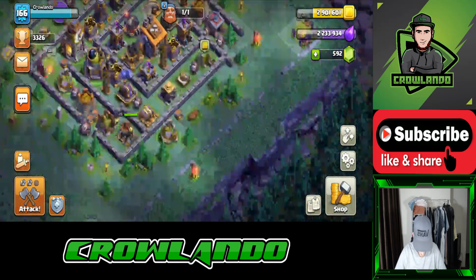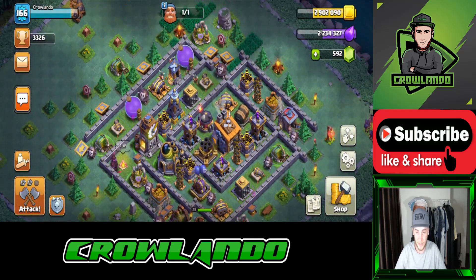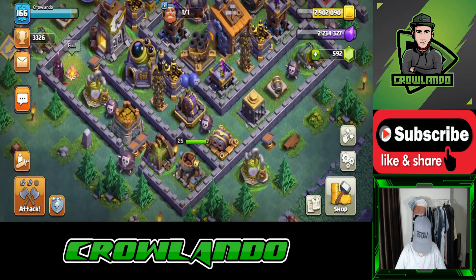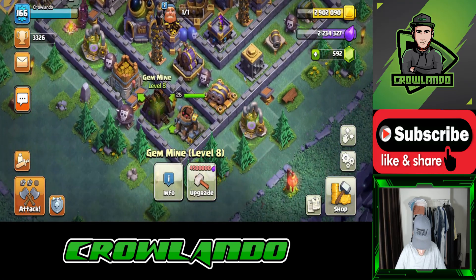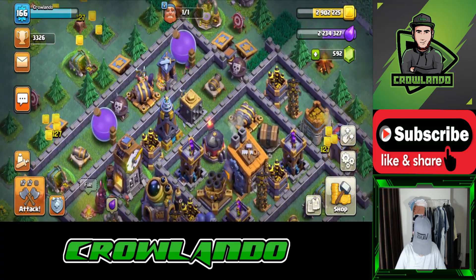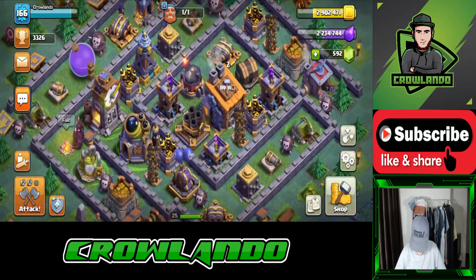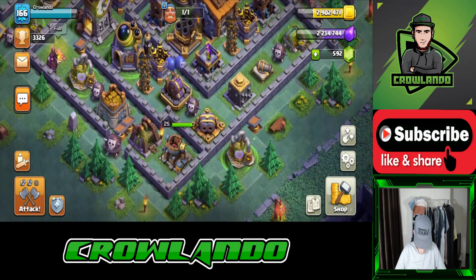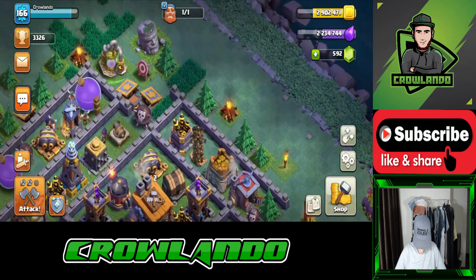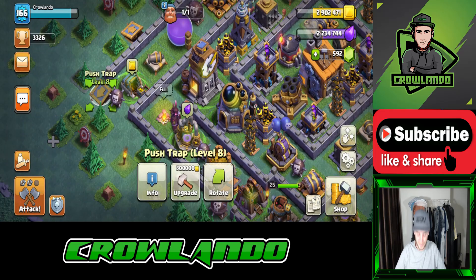I've got the army camps around outside — they're not really going to do anything because they don't really have an upgrade level. It's because I've boosted the clock tower. I'm just looking around to see where everything is. Maybe we'll just go from the bottom side. We've got a push trap level 8.